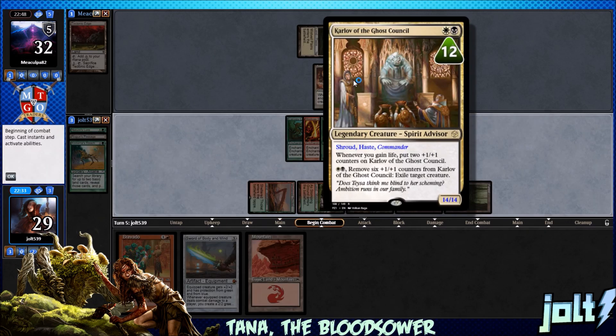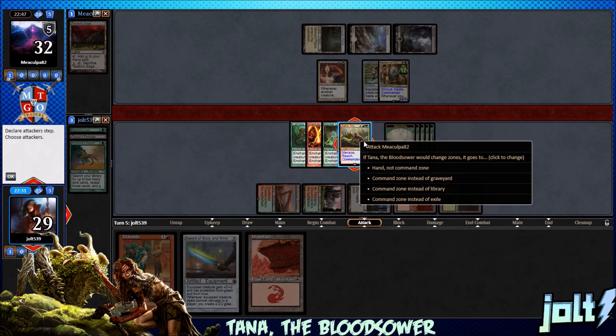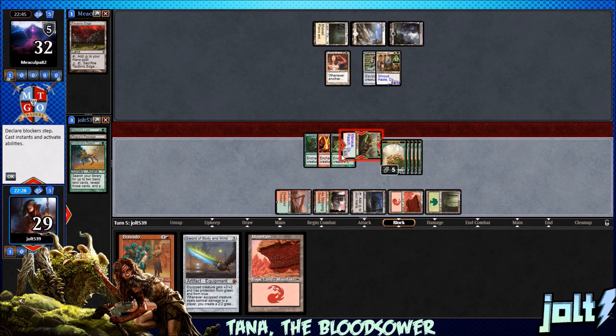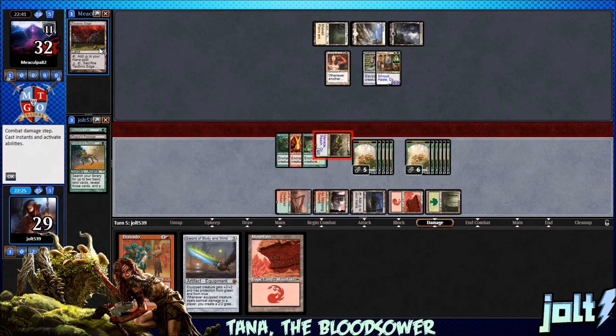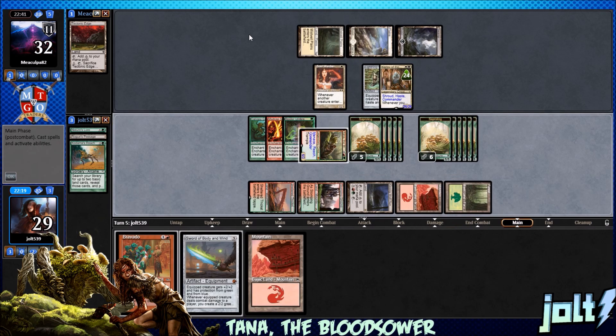Right now nothing has Reach — let's swing in for six with Tana. We could have gotten Bravado down, we can go for that next turn. Sometimes it's kind of easy to win with commander damage, but I want to just make some Saplings — that's what I want to go for. We're out here tending to the Sapling garden while making a really big Karlov. 26/26 Karlov — let's go ahead and pass the turn.